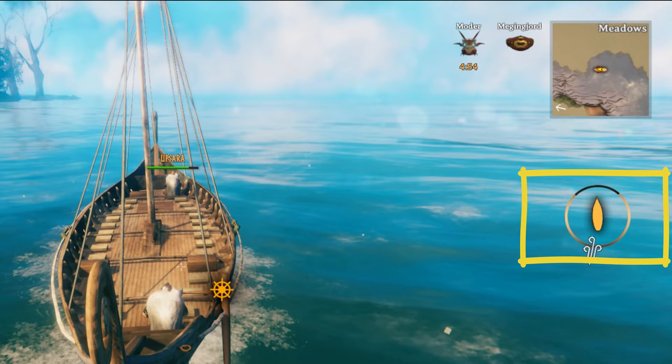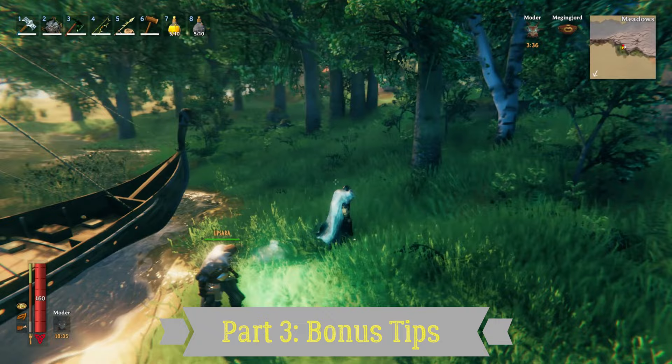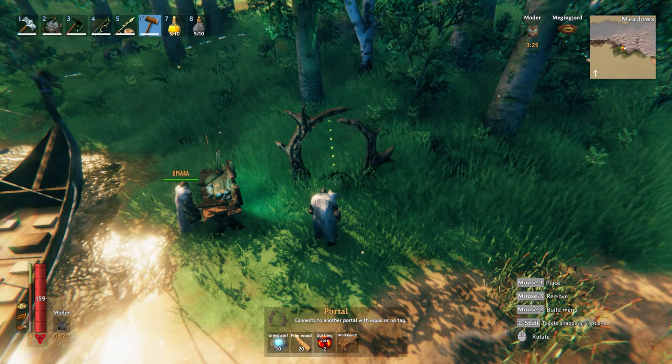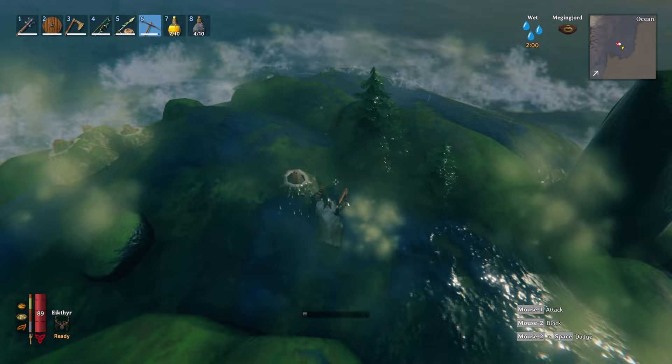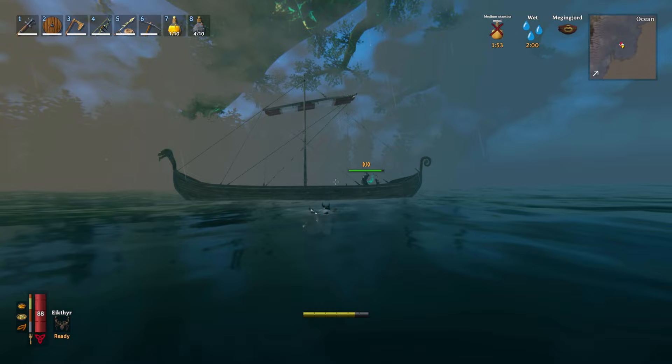Bonus tips! Whenever at sea, I would recommend always having a hammer and 10 pieces of wood in your inventory, so that in case of emergency repair of your boat, you could just land anywhere, rapidly build a workbench, and then be able to repair your boat instantly. Another useful general tip: keep in mind that you cannot regain stamina while swimming. In case you end up in a swimming situation, you will want to have a stamina potion at all times, which can be a lifesaver and avoid drowning.